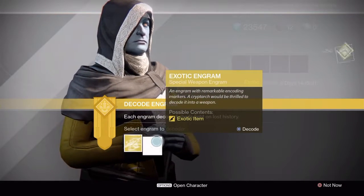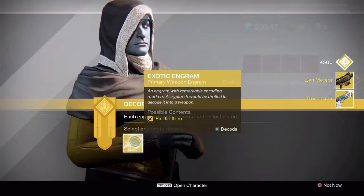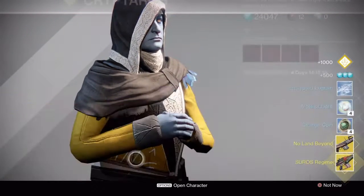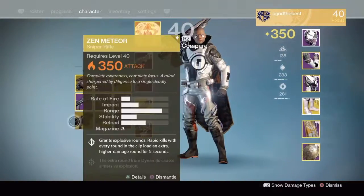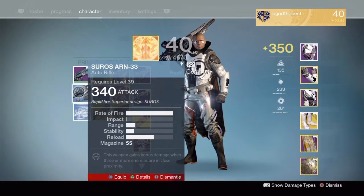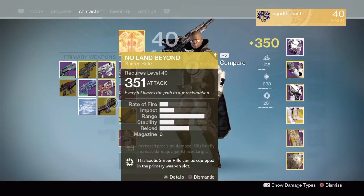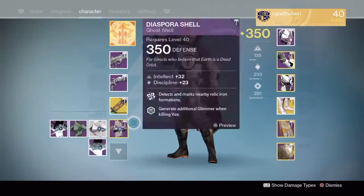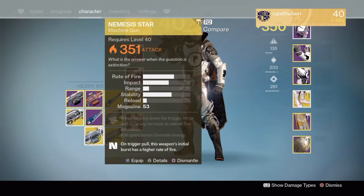Alright, next we'll do special — Trespasser, boo. Zen Meteor — that's old school. Alright, finally primaries — I need some primaries, hook me up. Or don't hook me up. Let's see the levels these things dropped at: 350, 350. My weapon's at 352 — why would they do that to me? A 351 No Land Beyond — I know what I'll be using when Trials comes up. Good, 351 primaries. It's not a total loss, I got a couple new items. I'll probably be doing some Crucible with them and let you guys know how they perform.